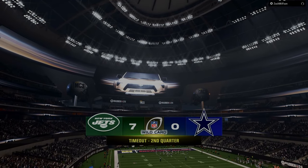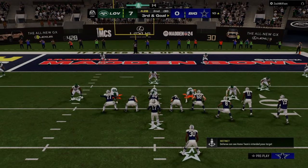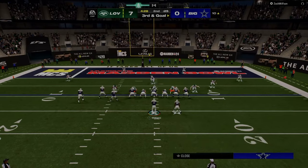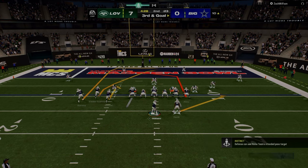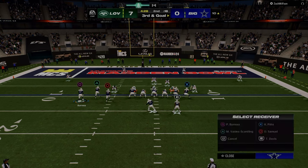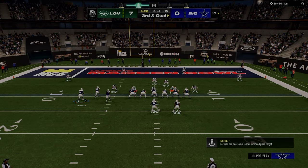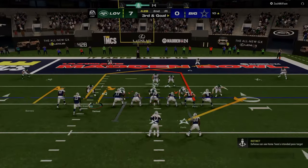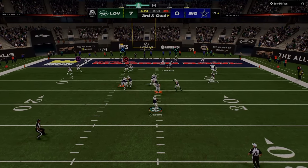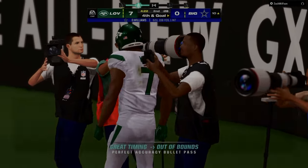I made the red zone too complicated, especially for how he was playing defense. I should have gotten out of bunch and gotten into some RPOs or something — he has not shown any ability to stop those. I was still trying to find dots in his defense, and this was a more critical down and distance than I was treating it, which kind of cost me. I'm trying to throw posts in the back corner with ghost route hitches on the numbers.